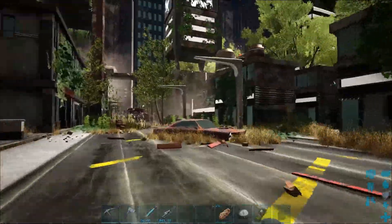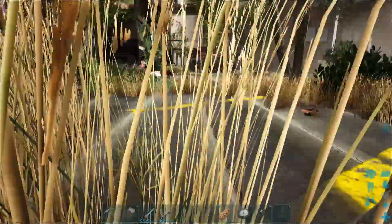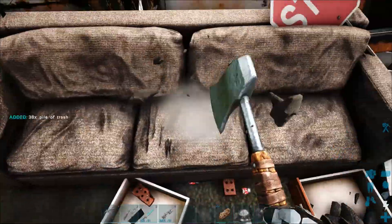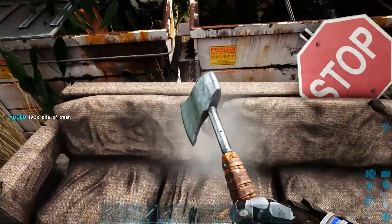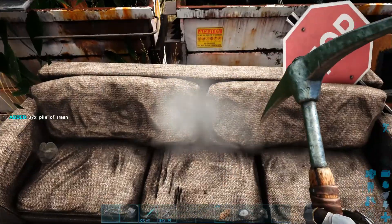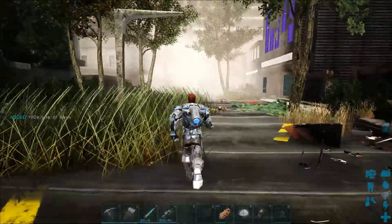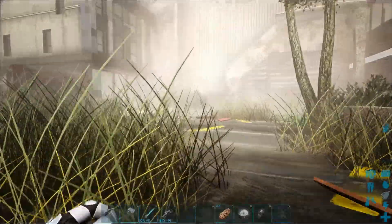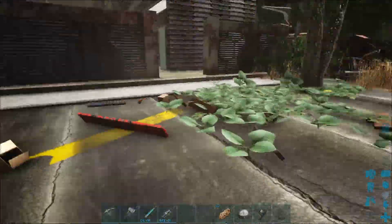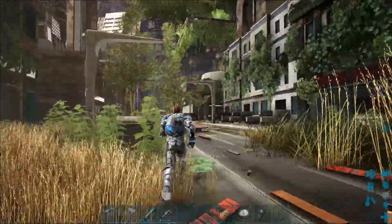You'll find tokens in these boxes every now and again, so I would go and hunt for the boxes. But if you really want it quick, go to the trash vendors. Just take out your pick or your hatchet - you can harvest it with either. That's about 37 coins a piece. You can pick up trash all over the place. Remember it's only the trash that the vendors take - they don't take cloth, wood, or cardboard, only trash.